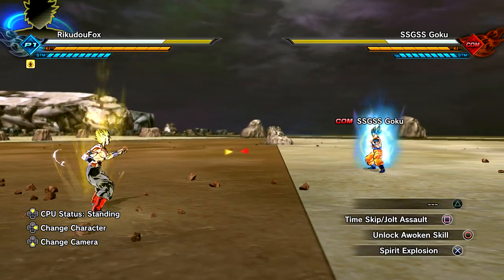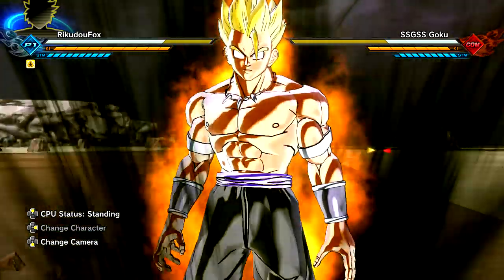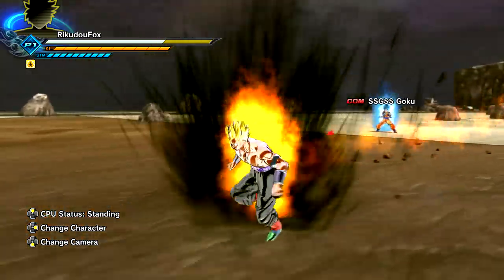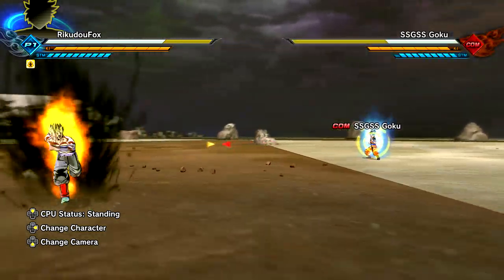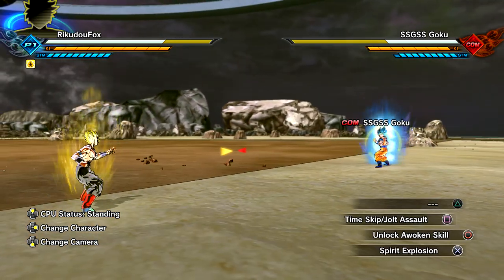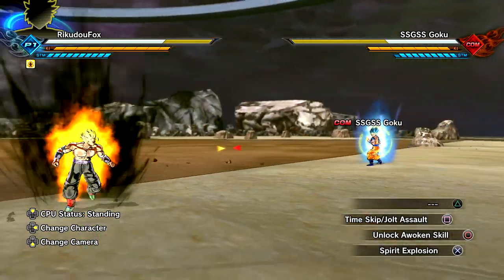Maybe the right side is always going to be Kefla. Going with the down d-pad - oh my gosh! We have Super Dragon Ball Heroes - the Super Saiyan 2 Goku rage transformation when he's been controlled by Cumber! AbyssWalker, you're crazy with these transformations! Keeping going down - okay, that was it for that. I believe that's all of the Super Saiyan 2 branch transformations.